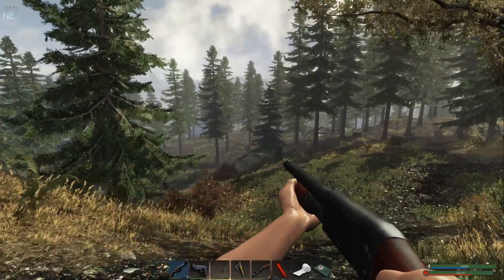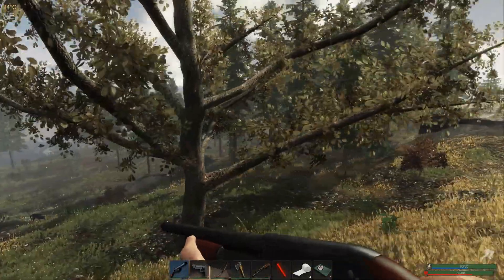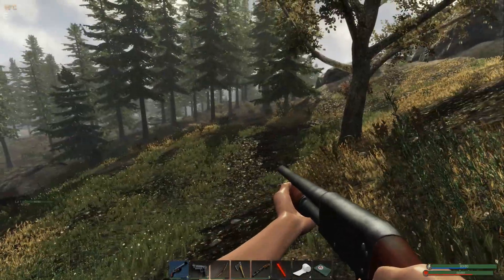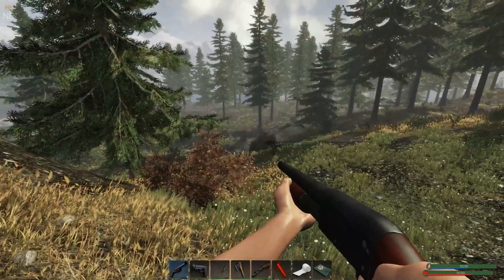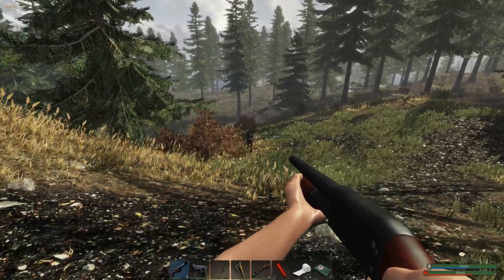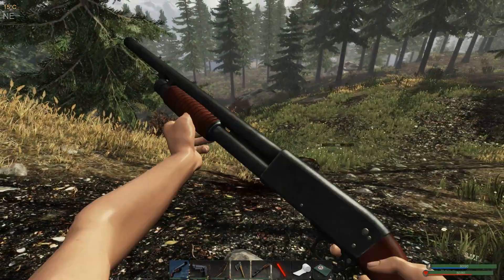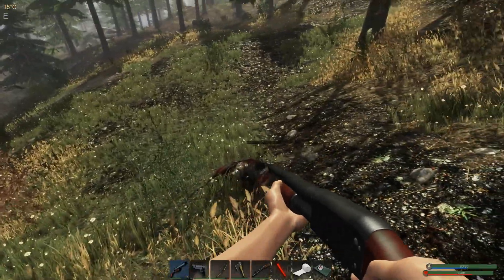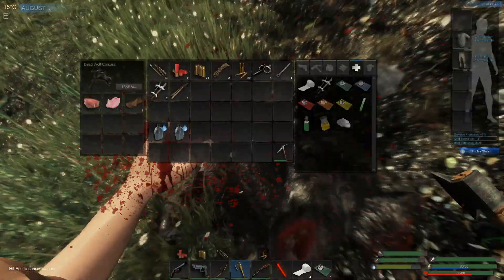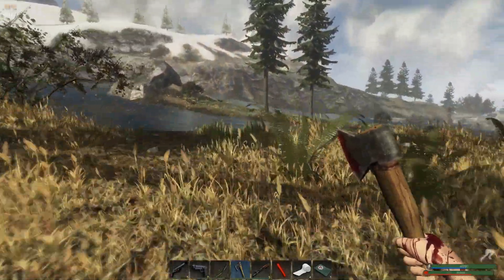We've got a bear over here and we also have a wolf over there. I think the wolf is going to stay away, so we might be able to get this bear. We also have to check and make sure there's no rogues over here — I think there might be a rogue camp over here. I saw some lights. The wolf wants to come over here so we're just going to let him come over and shoot him. I'd much rather hit a level three wolf, just because he's going to give us more meat. Level one probably going to give us one piece of meat.